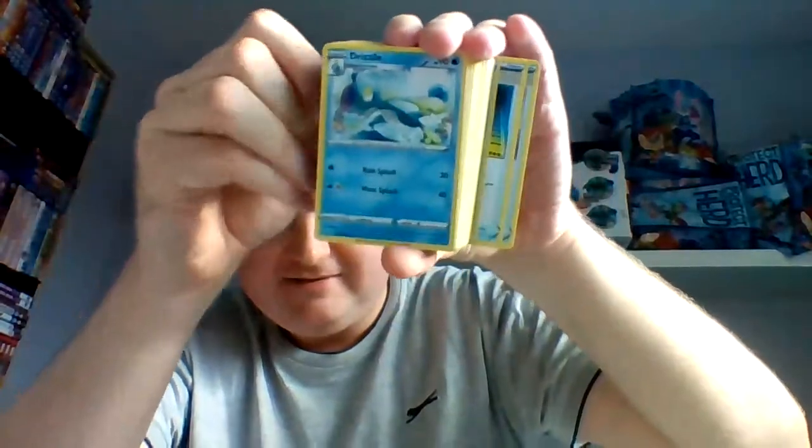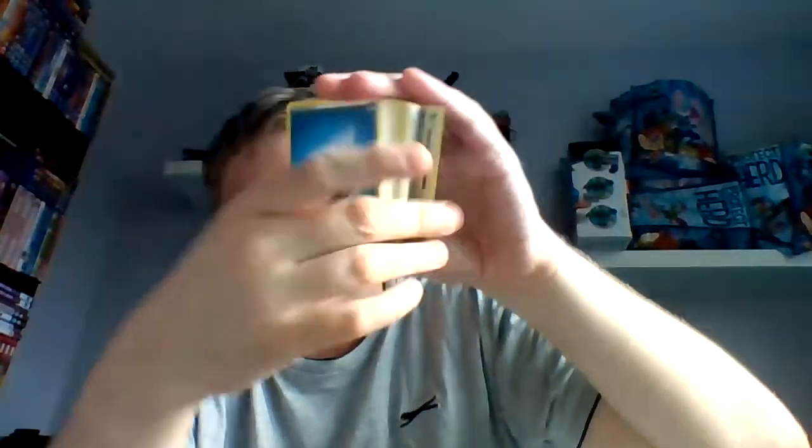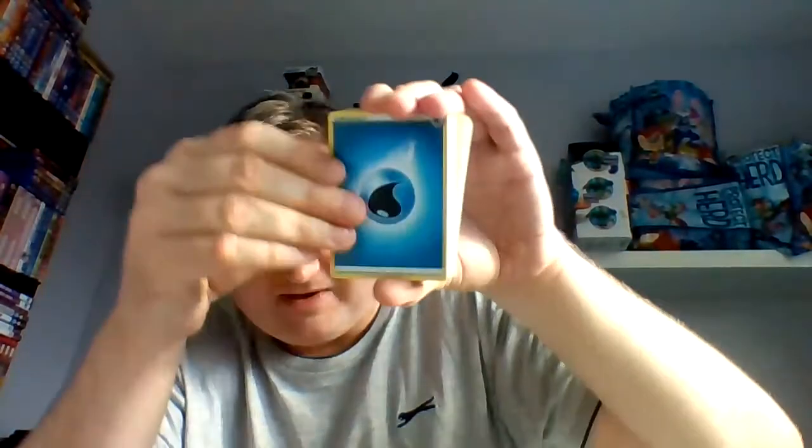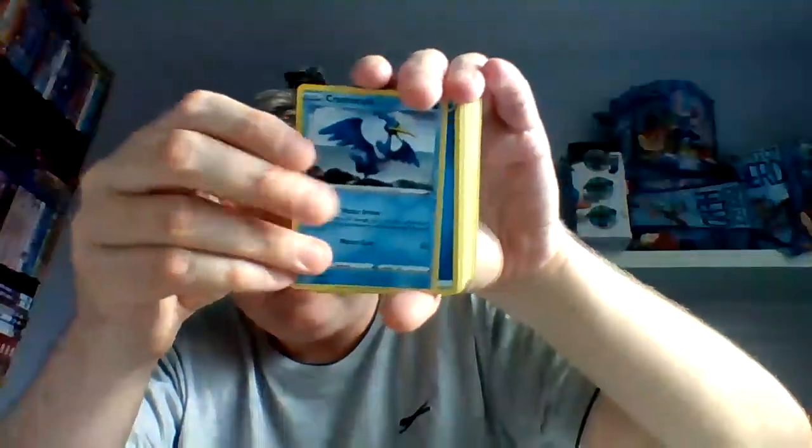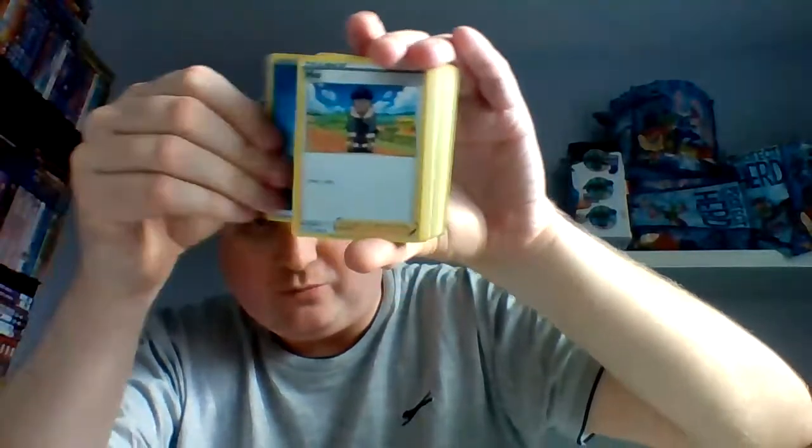Hop again. Drizzile obviously. Actually there's no Inteleon yet — I didn't pull a regular one, well it might be coming. I know it's all part of the pack. There should be an Inteleon — yeah, Inteleon times two must be coming up. Water energy. Professor Magnolia. Great Ball. Cramorant — sorry, not Cormorant. That's clearly what it's based on. Water energy.